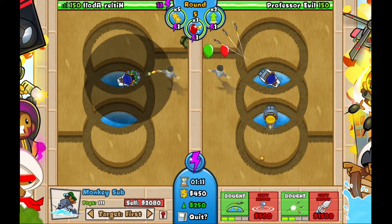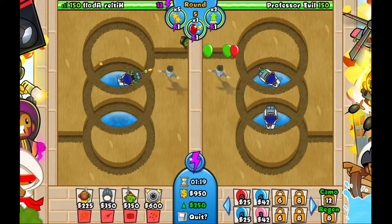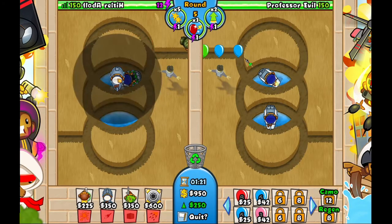After this, you want to get another sub, a little bit left of your first sub, and get another intel. You want to put your sniper on strong after you get the first one to air burst.